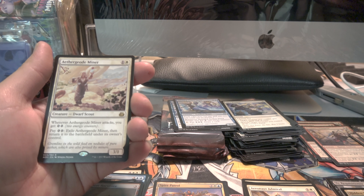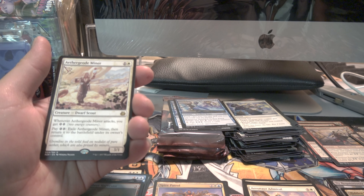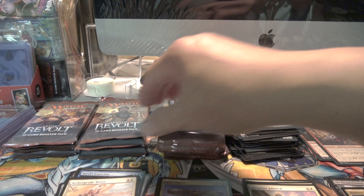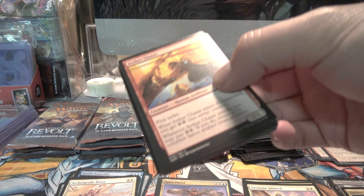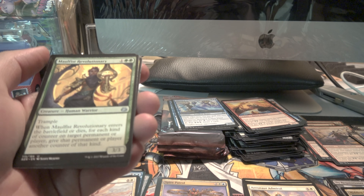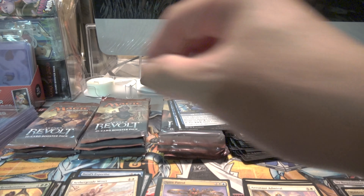Black. Black again. Green. Whenever a creature attacks, you get two energy counters. Nice. It's okay, I would say. Alright, seven minutes. We might just finish these packs.